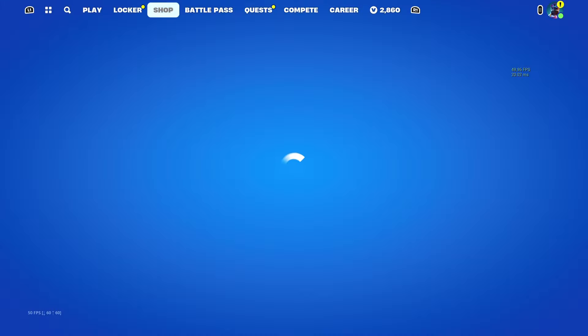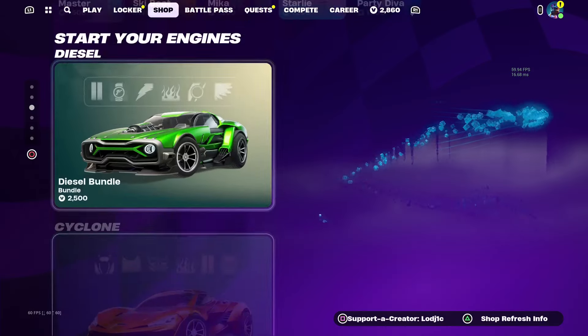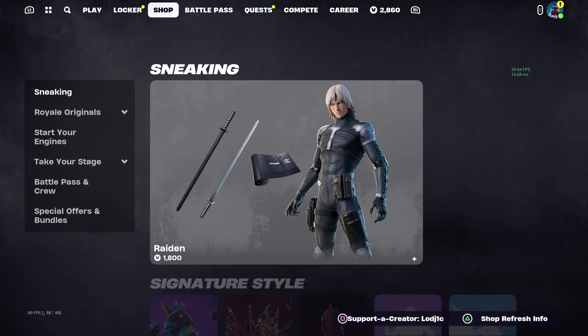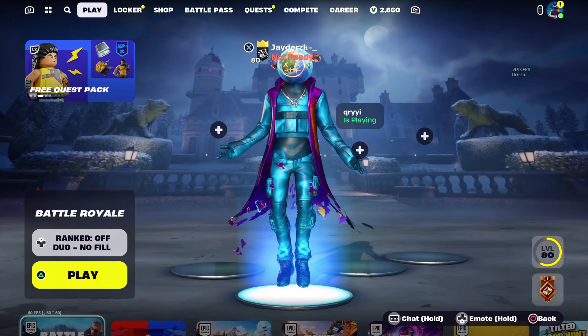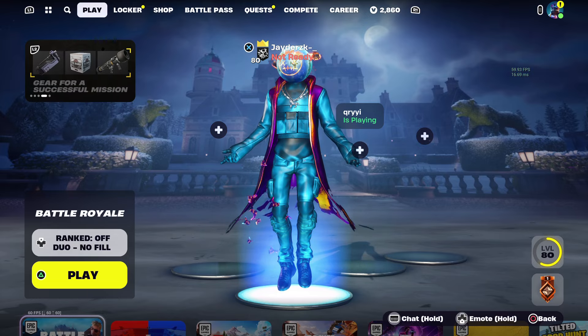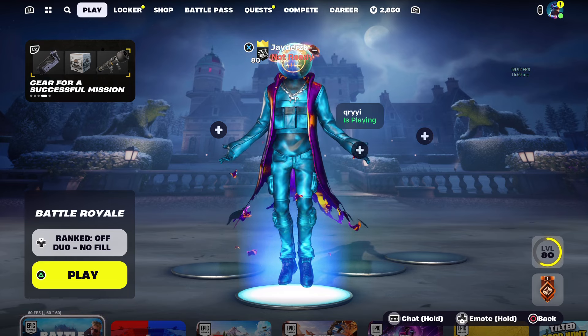I would say that Travis Scott has a very good chance of returning next week. I don't actually know when the Icon skins are going to be coming out — I'm not sure if Fortnite has officially said it. I would just say any time from around the 5th of February, just in case they delay it again. But when the Icon skins return, I think there's a very good chance that Travis Scott could actually return. Let me know down below what you actually think of this. Thank you guys for watching — have a great rest of your day.